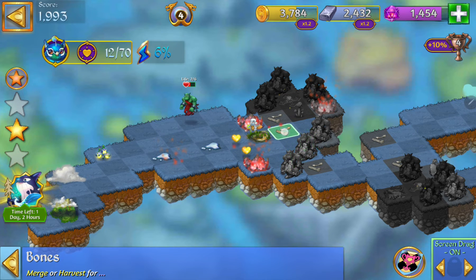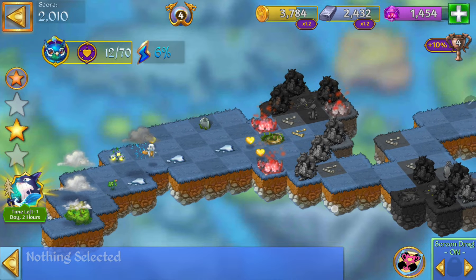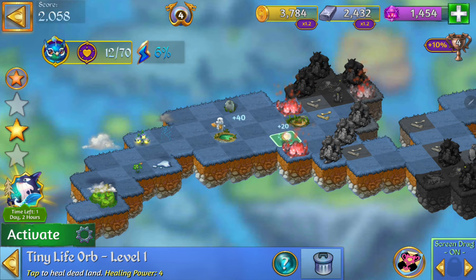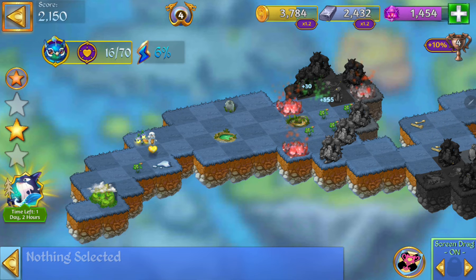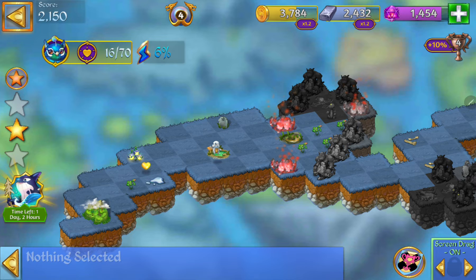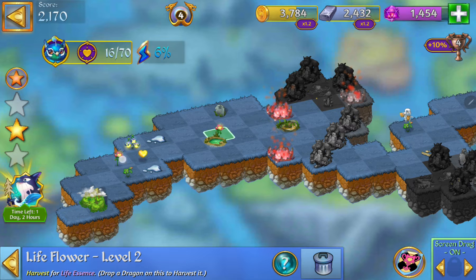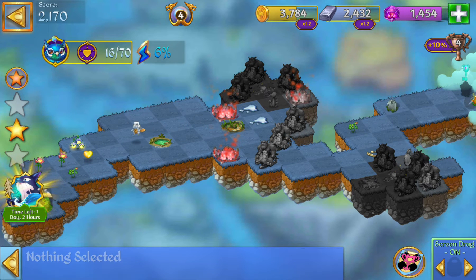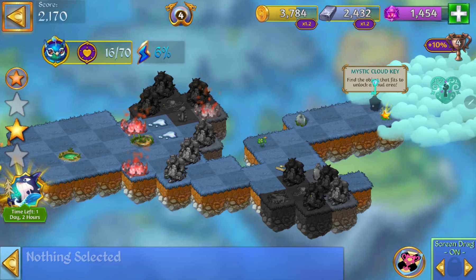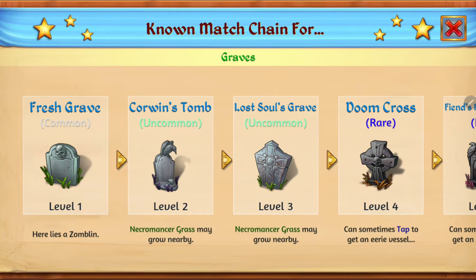We got our second. We still need to clear a little bit more land before we can release our third. So we got that first zomblin taken care of. Let's see if I can heal some land here. No, no — you stay over here. Thank you. And we still need to get some mushrooms. So we need to have some rain that heals on its own. I guess you can have those two bones.